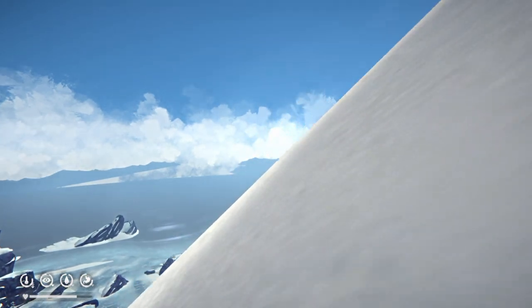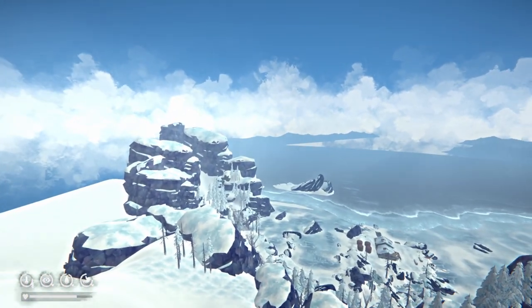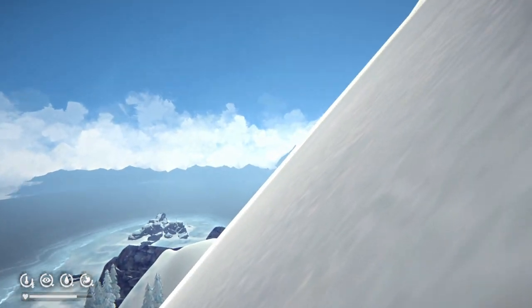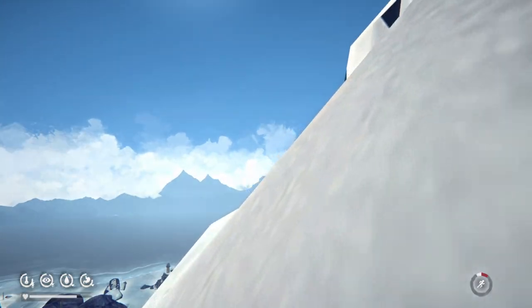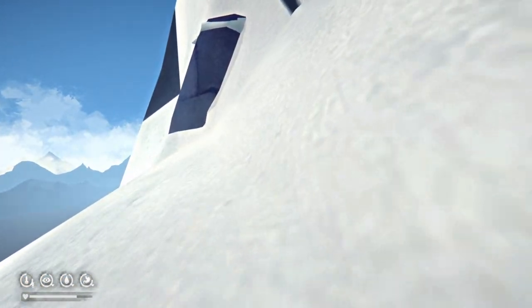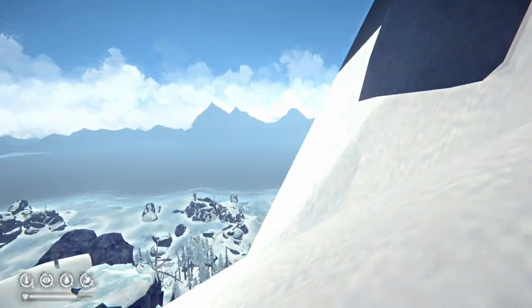You guys can already start to see the view that we're starting to get here of Desolation Point. Look at this - Hibernia down there, the Broken Bridge where we started. So what we did was we went across the Broken Bridge, went around that rock face, and then up all of this snow to here. We're almost up the mountain. Unfortunately, there is no true way to get on top of the summit, even though I would love that. But there is a way you can get pretty, pretty close to it.